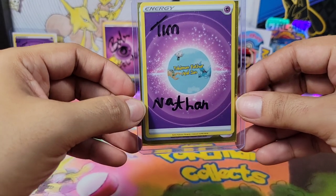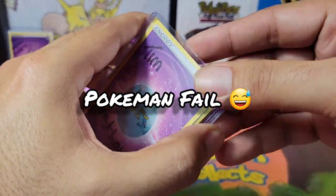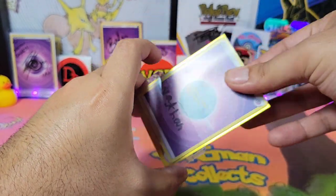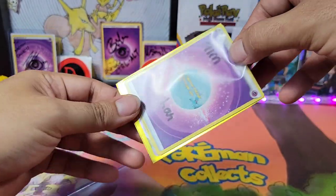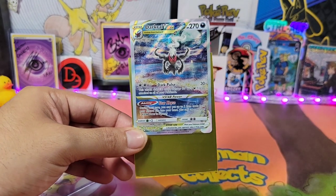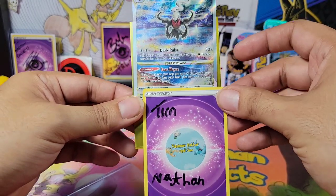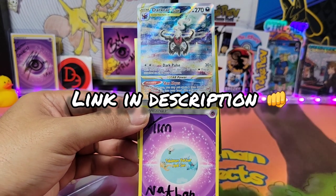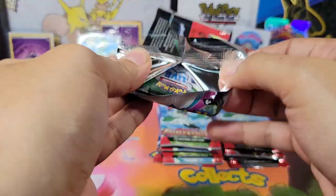Thank you so much Tim and Nathan for this card right here. Let's see what we won. Let's pull this out and see what we have from Tim and Nathan — and we got the Darkrai V-Star from Tim and Nathan, my guys. Thank you so much for this awesome giveaway. Please check out Pokemon Father and Son if you guys haven't already and consider subscribing. Everything in here is a chase for me, so here we go guys, let's get into this opening and see what we can pull.